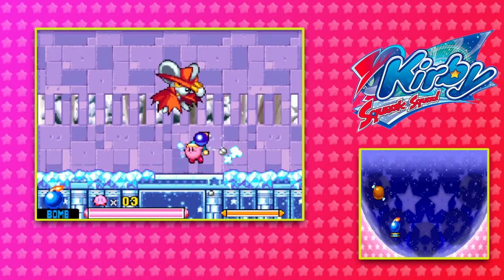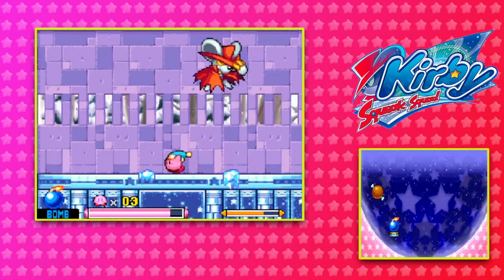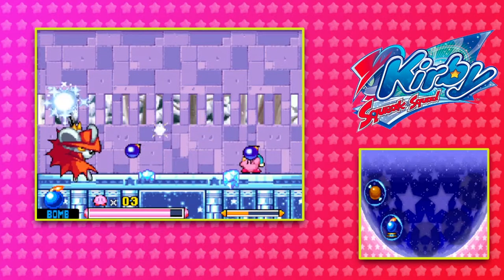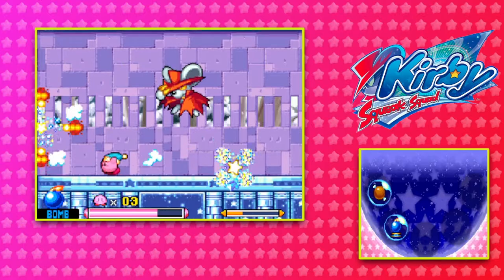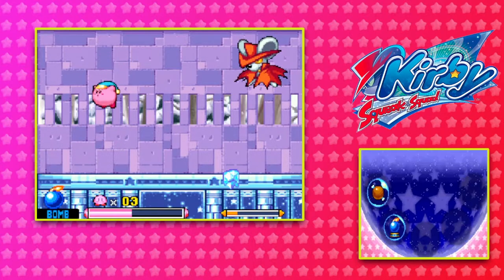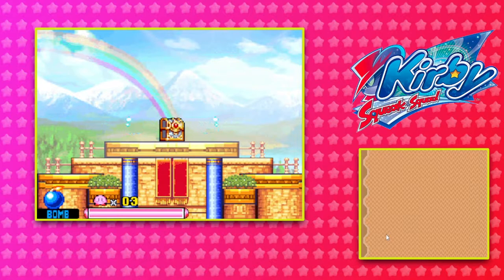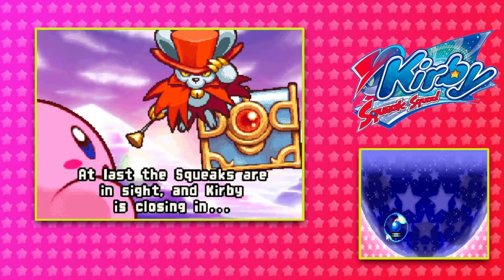Turoch. Ah. Ooh, Ice Beam attack — oh, is this Pokémon? Hmm. You can throw bombs, I can throw bombs too. Oof. Oof. Yay, food. Take that, Duroch! At last, the Squeaks are in sight and Kirby is closing in.